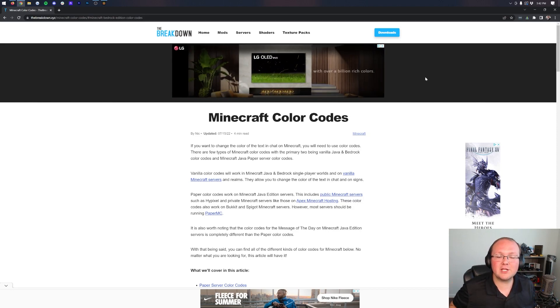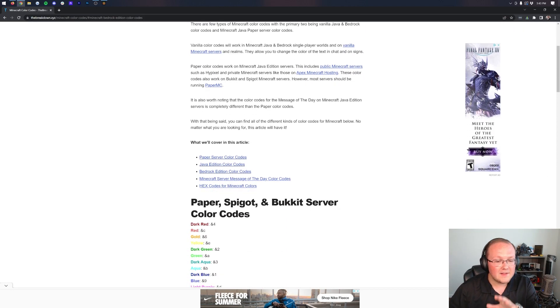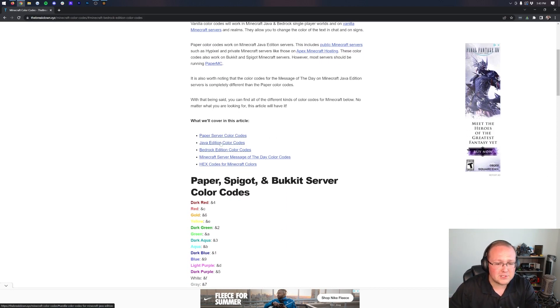There's no reason to waste time. First thing you want to do is get the color codes for Minecraft Bedrock Edition. To do that, you want to go to the second link in the description down below, and that will take you to our in-depth article. It's got things for Paper, Java Edition, Bedrock Edition — everything you need to know.